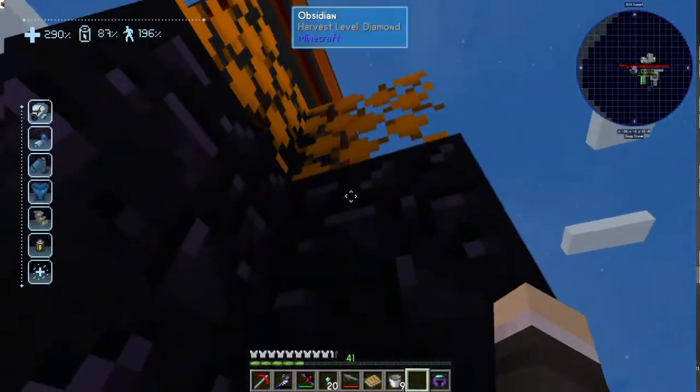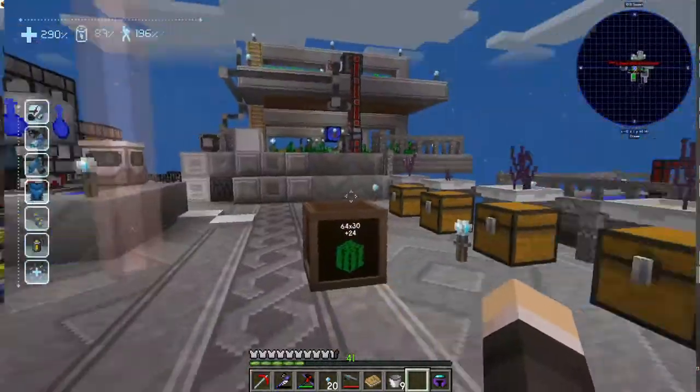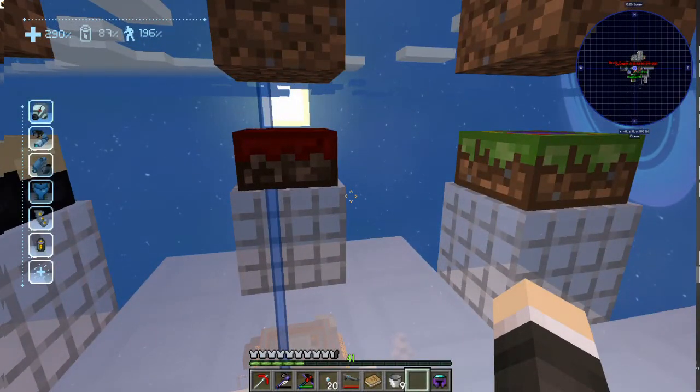We have molten sugar. Now what? Cyclic fluid storage tank. Yay, Cyclic to the rescue.